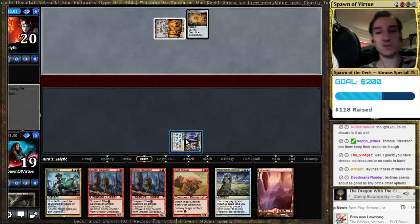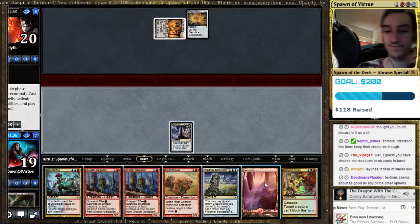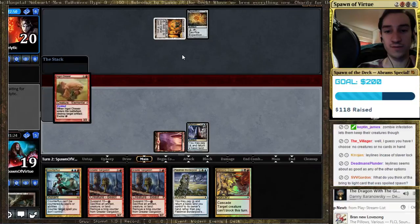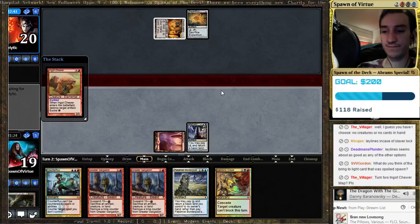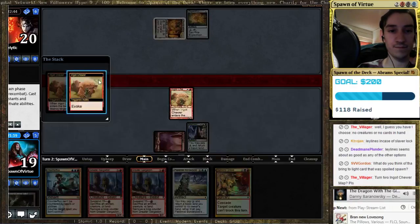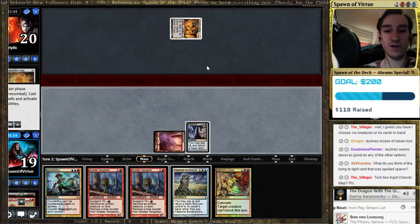Alright, we're gonna toast that Expedition Map — no questions asked. That is a quick chew. Oh, we drew the Demonic Dread. That's a good start for us.